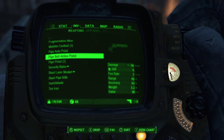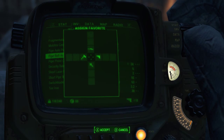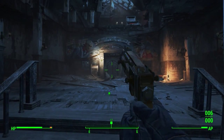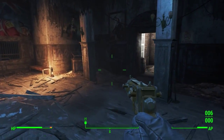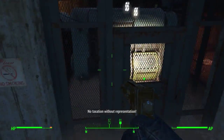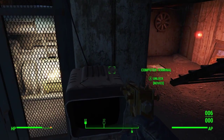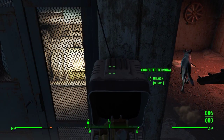Step one: get into the basement. Pipe bolt action pistol — seems interesting, I'll take it. Okay, so there are two possible ways to get into the basement: we can lockpick it, or we'll take the bobby pins. But I want to try my hand at hacking because I haven't really done that before.